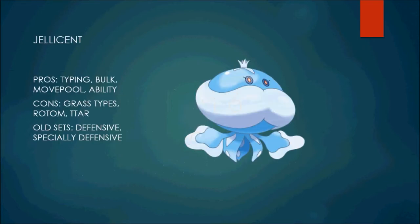Let's get into it with the next Pokémon on the list, which is Jellicent. Jellicent is one of those 5th-gen Pokémon that really changes the metagame slightly. Its typing — Water/Ghost — is pretty good defensive typing. It has really decent bulk, a little bit low defense, only base 70, but it does have base 100 HP, which kind of makes up for that.